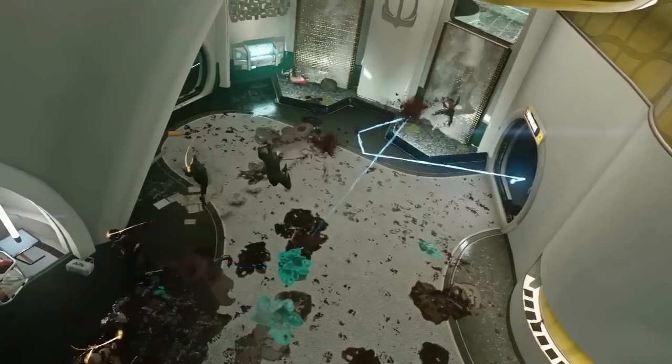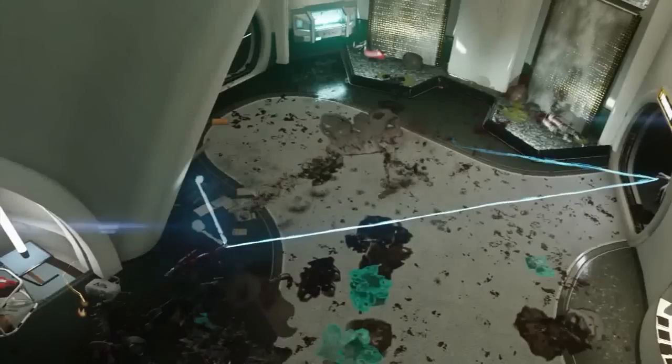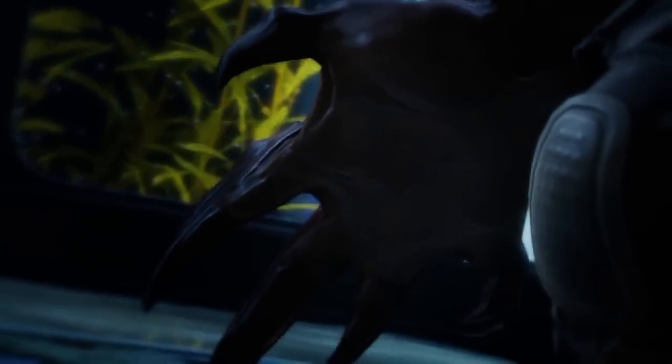And of course the new wonder weapon, which looks like a boss. It's a crossbow that literally bounces off of everybody, hits everything, and just kills zombies. It looks like a one-hit kill. Hopefully it is a one-hit later in the rounds. I think it's going to be pretty cool, that's going to be a fun gun to use.